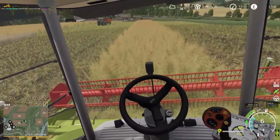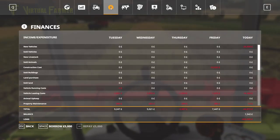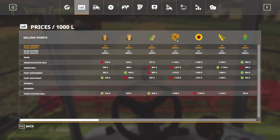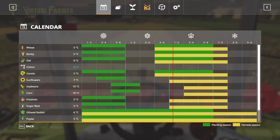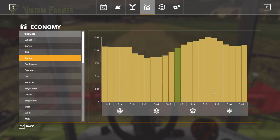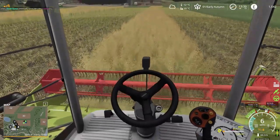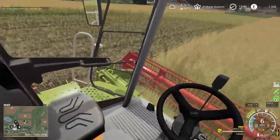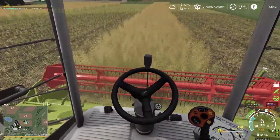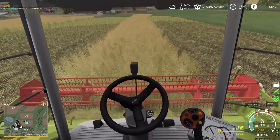I want to check when the best time to sell canola is going to be. Looking at the seasons price graph for canola — that's going to be the last week of autumn. That works out well for us. We should have a whole load of crops to sell around that time, which will be fantastic. I'm really looking forward to being able to cover that at that point.